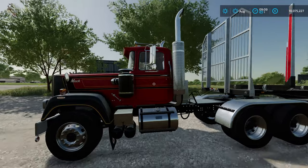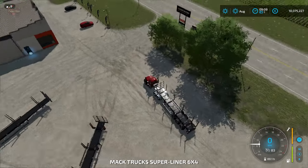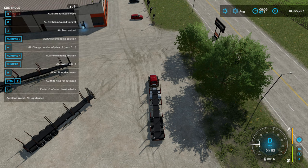What I want to run through on each trailer is the various autoload options. Let's pull up the F1 menu. You're going to see a whole heap of new keyboard commands. If you do not have a number pad, you're probably going to need to go in and change the key bindings, because the keyboard equivalents of these keys will not work to control the Timber Runner.